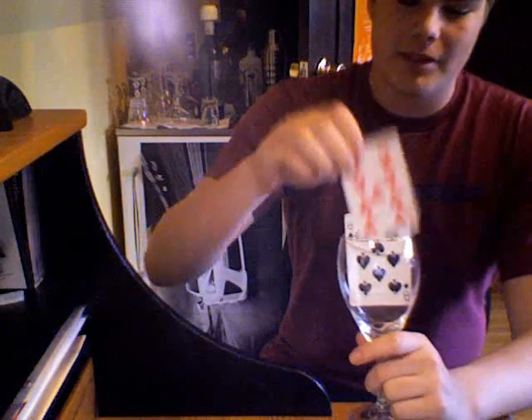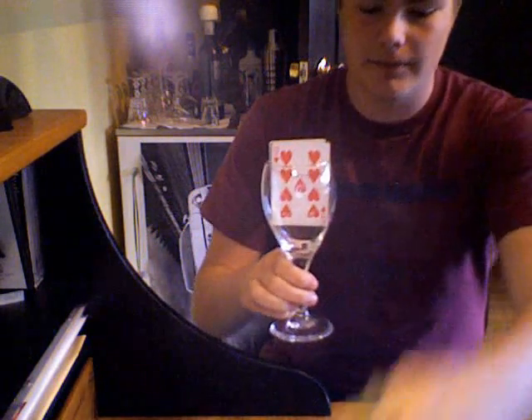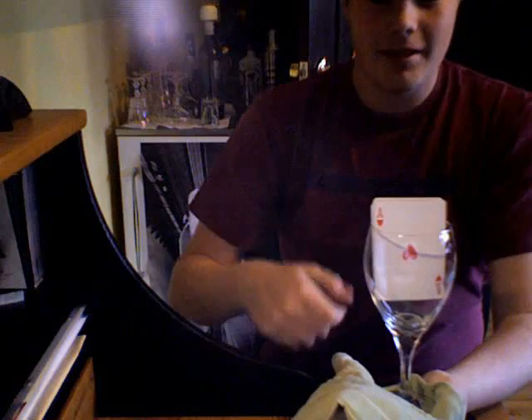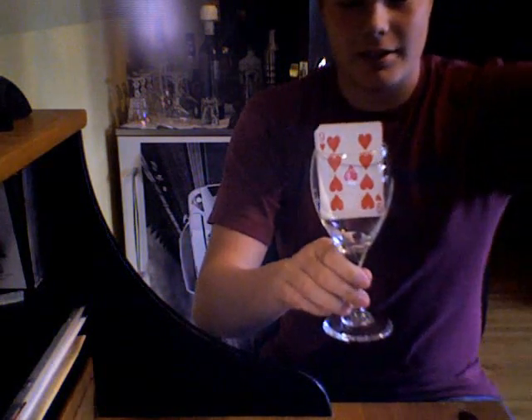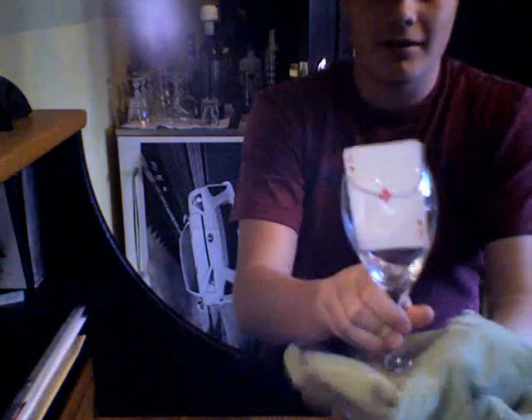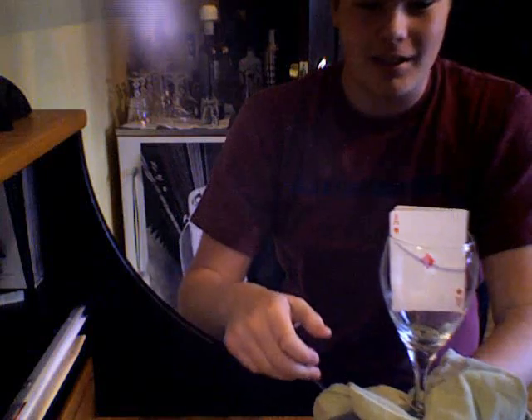I'm going to start off by using the nine of hearts. We are going to cover it up, and now we have the ace of hearts. Now we've got the nine of hearts again, and the other red ace is the ace of diamonds. So I'm going to take that, and now we've got the ace of diamonds.